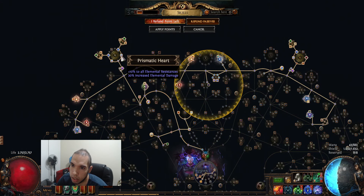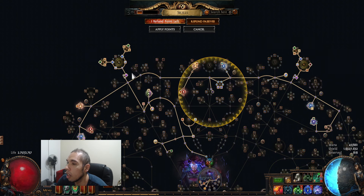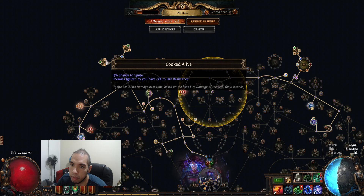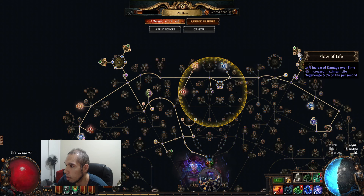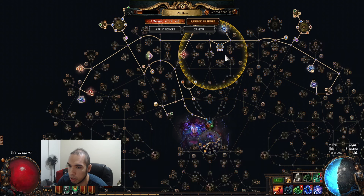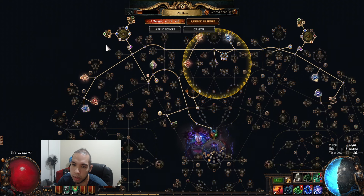For Geos you just need the Prismatic Heart here, not back here. And I'm using some pretty decent cluster jewels here. I got them with Scorch Fossil — it was about 30 fossils in total for all 3. I was pretty lucky.